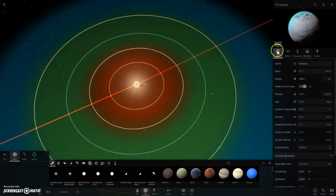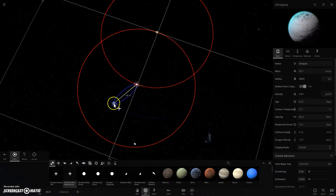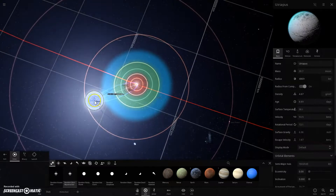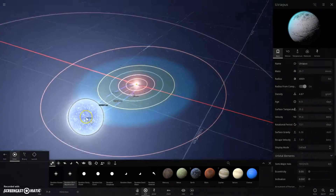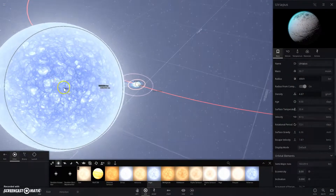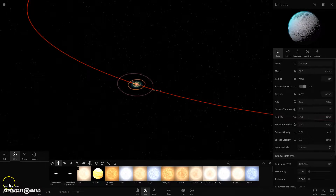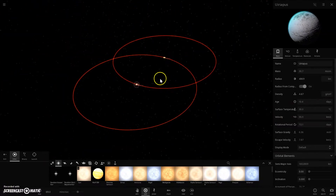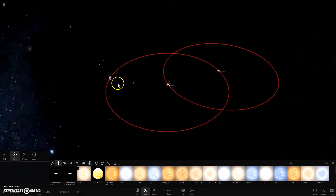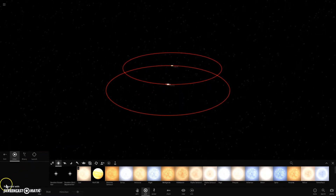If you want to make a triple star system it's going to be a lot harder. Anyway, that's how you make a binary star system in Universe Sandbox 2. Thank you for watching, I hope you subscribe, comment, and like this video. If you'd like more videos on how to do certain things in Universe Sandbox 2, or if you'd like any help, please subscribe and comment. You have been listening to the Ardorous Moth in Universe Sandbox 2 — peace.